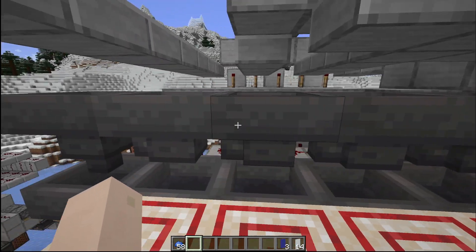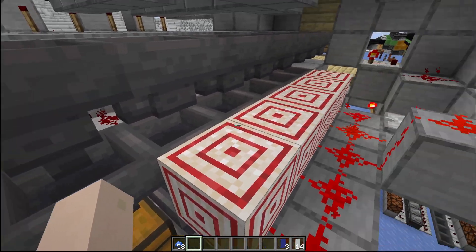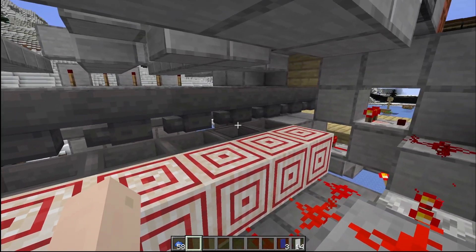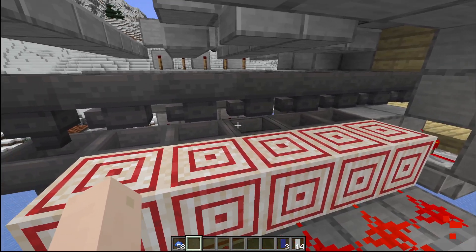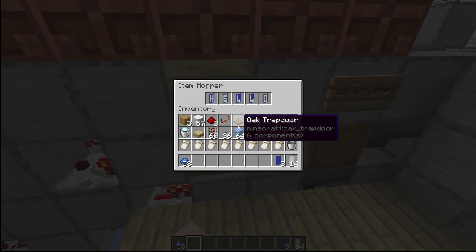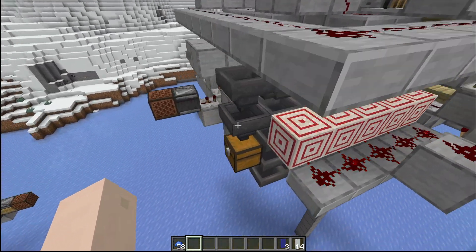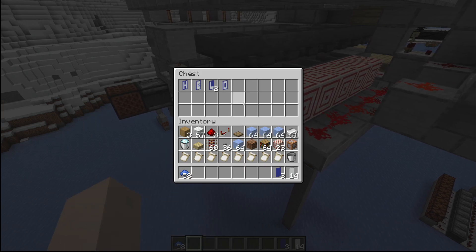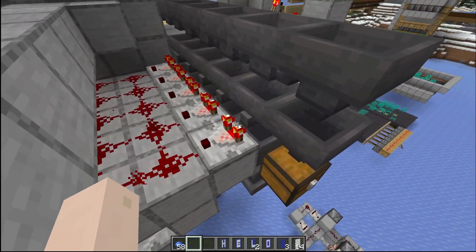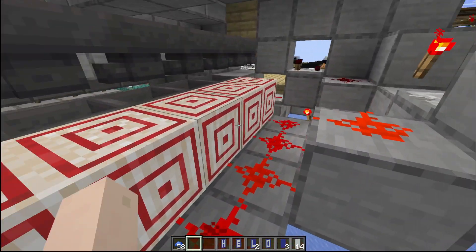The way this all works: on one side we have the item sorter, and on the other side there's an entirely different system that's actually locking the item sorters. So right now, any item coming through here — even if it was the correct letter — wouldn't be picked up by the sorters at all. This is because it's only going to let the correct letter in the correct space through.